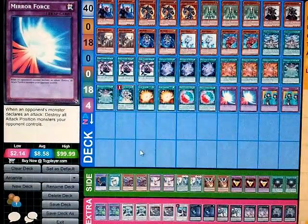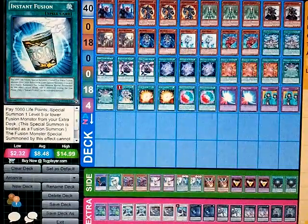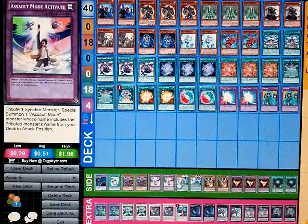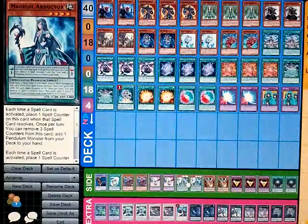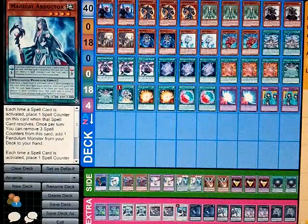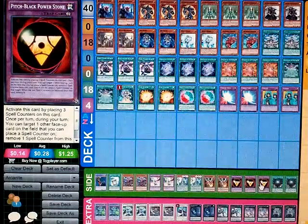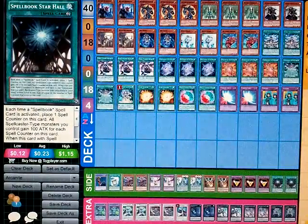Now, real quick, I'm going to do the side deck. One Musician King, one Instant Fusion, two Arcanite Magician Assault Modes, two Assault Modes, two Magical Abductor — I'm just going to test this card out and will probably review it in the future. Two Drill and Lockbirds, three Pitch Black Power Stones, and two Spells to our Halls.